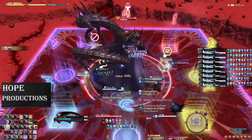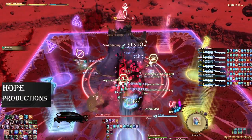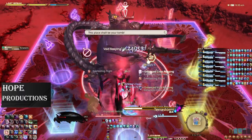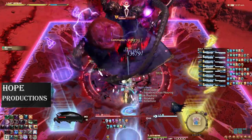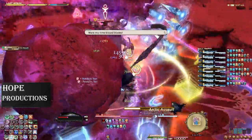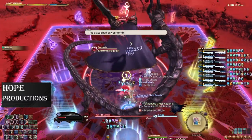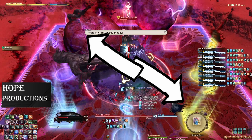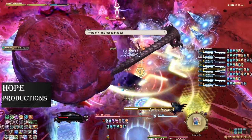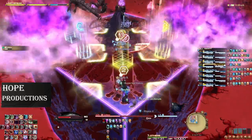Next is an upgraded version of Terra Storm from the beginning. This starts the same way with two meteors hitting two corners, but as you go to a corner you will have to deal with Arctic Assault, making it so only one corner is actually safe. You also have two stack markers to deal with. Identify the two safe corners, and if the one you plan to go to is unsafe, simply take the other. For the stacks, have group 2 be further out and group 1 further in.